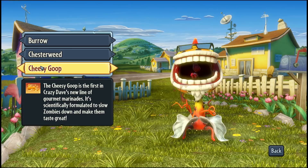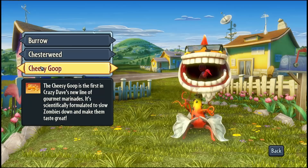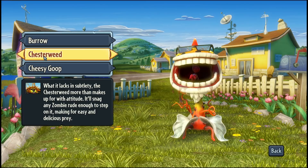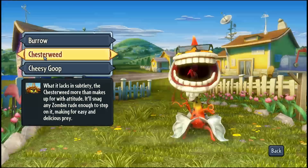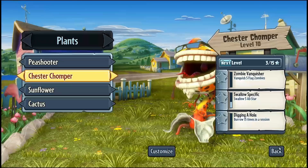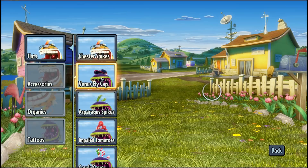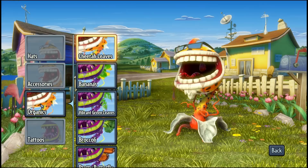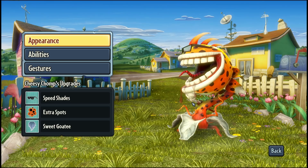The Cheesy Goop is the first in Crazy Dave's new line of gourmet marinades — scientifically formulated to slow zombies down and make them taste great. The Chesterweed, what it lacks in subtlety, it more than makes up for with attitude; it'll snag any zombie rude enough to step on it, making for easy and delicious prey. Look at him right there — that's Chester Chomper. He's got Chester Spikes, the Chester Grin, Cheetah Leaves, and no tattoos. This is Chester Chomper.